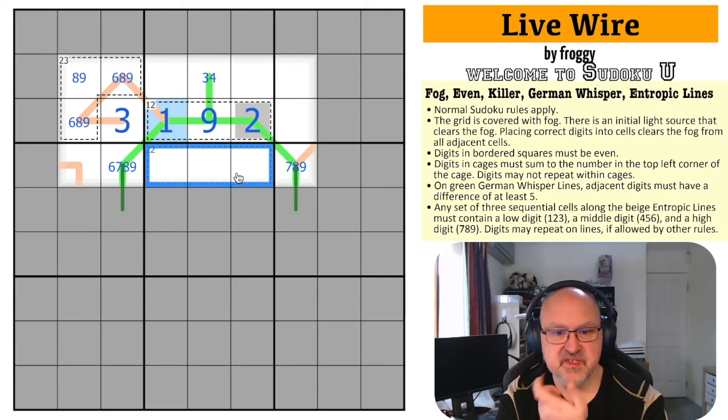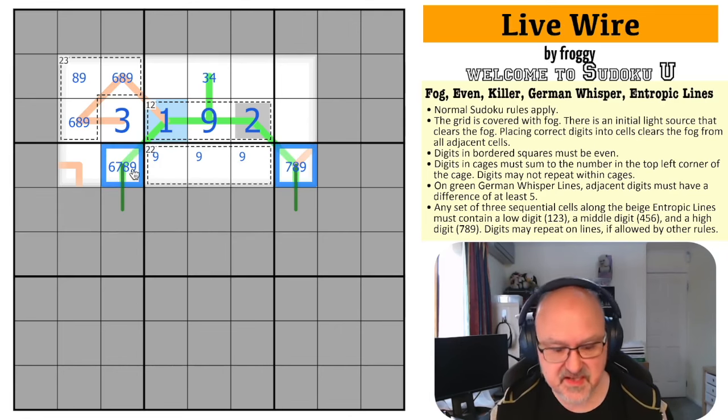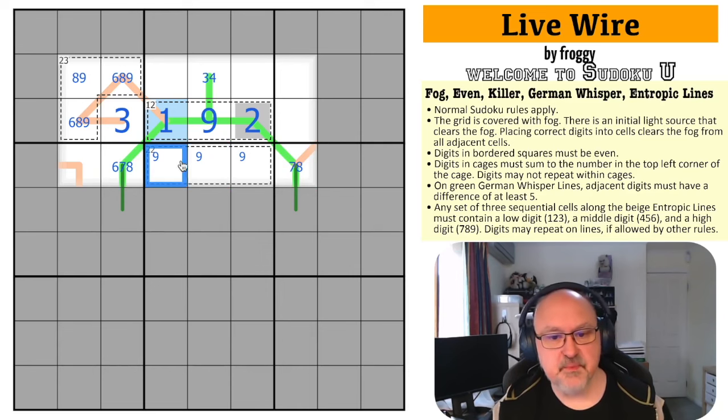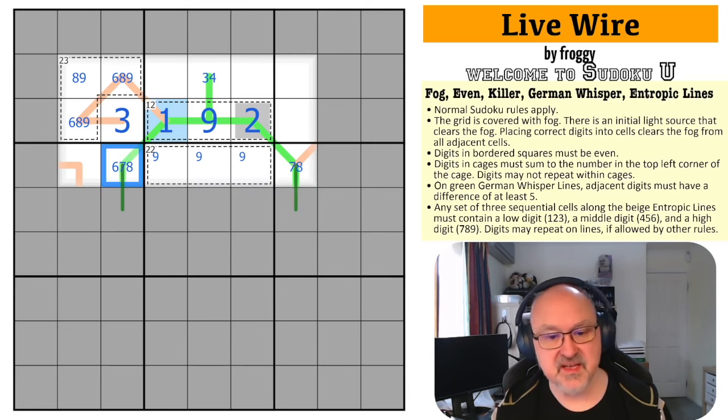Now the 22 cage is interesting. There must be a 9 in a 22 cage because without a 9, the maximum is 8+7+6 = 21. That takes 9 out of the remaining cells. In the 22 cage, the other two digits must sum to 13. I can't use 9+4 because 9 is already used. The only ways to make 13 are 8+5 or 7+6. So if 8 goes in one cell, that forces 7 in the other — meaning the cell on the whisper line can't be 7 or 8. Therefore that cell is the 6.